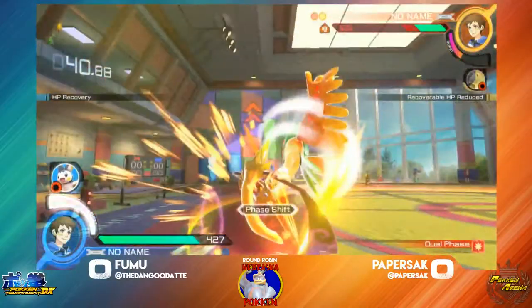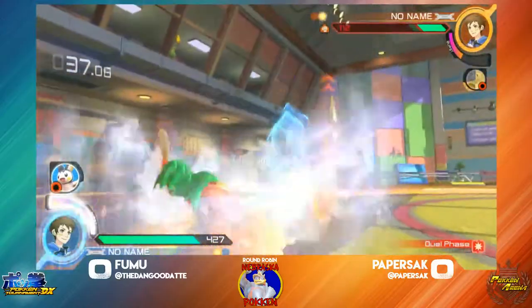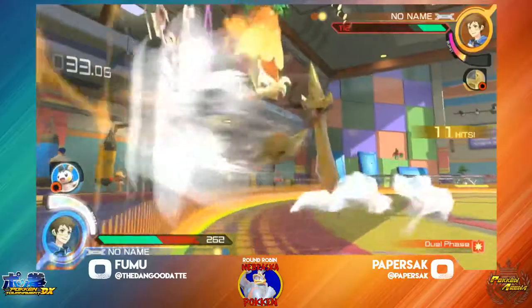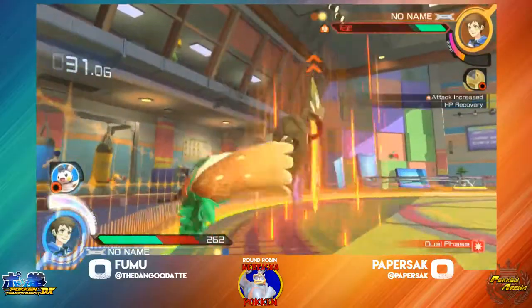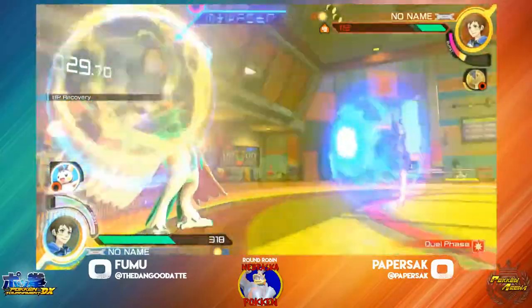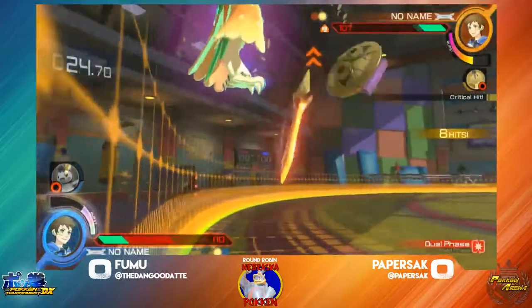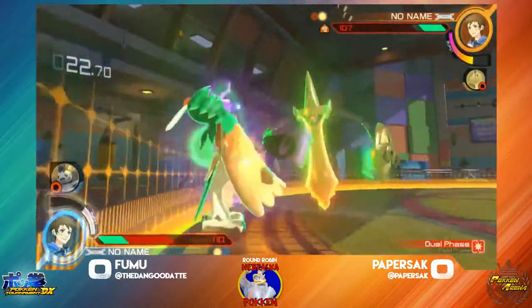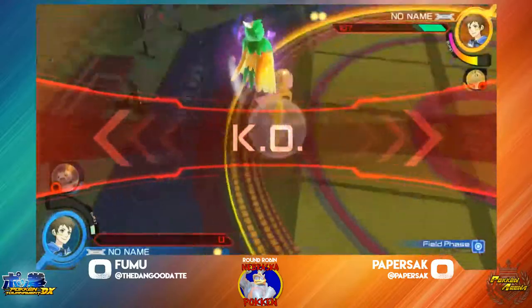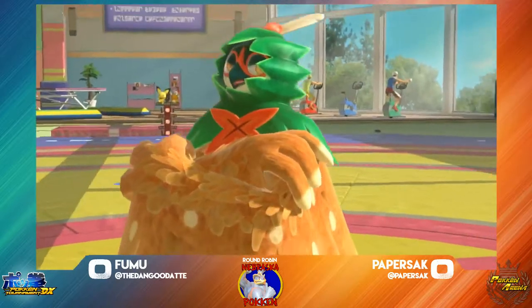Fumu dodging through the counter and able to punish — that was really, really nice. There's good knowledge right there. That's an ender for Paperstack. She didn't quite go for damage; what she did do was get herself into shield form and back into sword form by the time things reset. Here comes the full combo — the Fury Cutter not able to connect though. But there it is! Aegislash's grab does 120 damage.